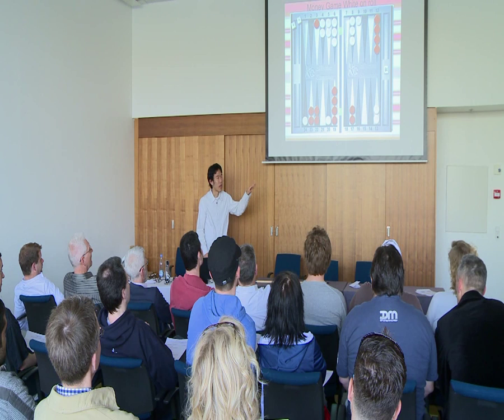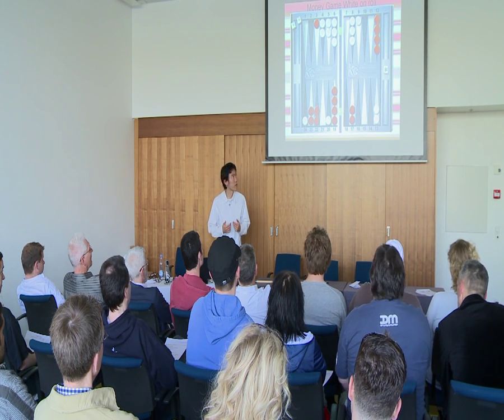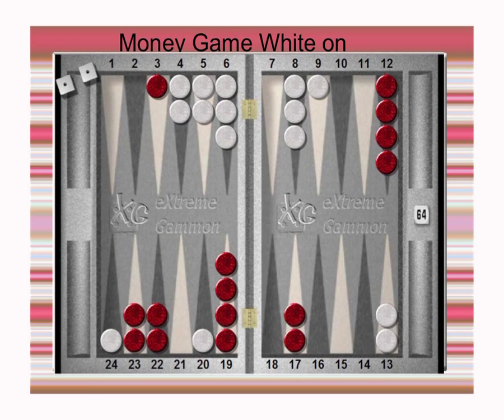With this position, I'd like to introduce the next formula, which is reading your upcoming sequence. Think of a good, normal, and bad sequence. Give him a slightly good roll and give yourself a slightly bad roll, and imagine what happens. Let's give him a slightly good roll — 4-3 is slightly good, it's not too good. A roll like 3-6 is way too good, like pointing on is way too good. And a roll like 2-1 is a bit under average. So I'll give white 4-3.